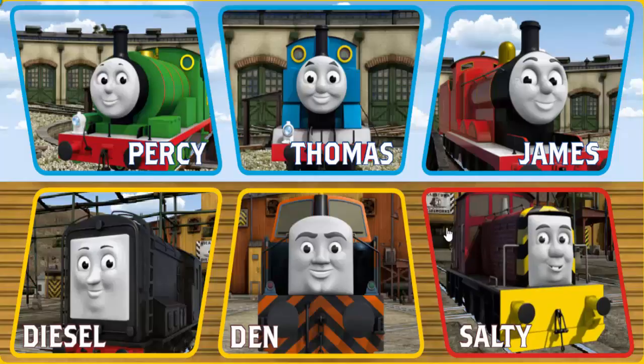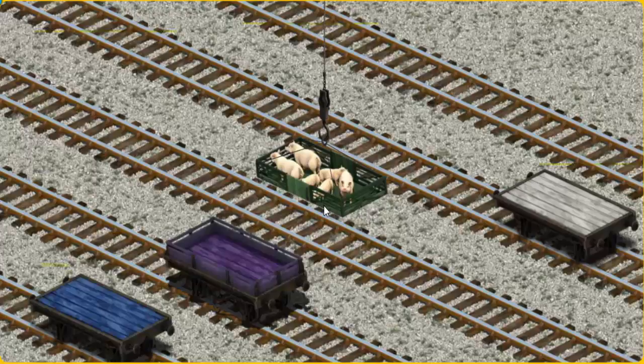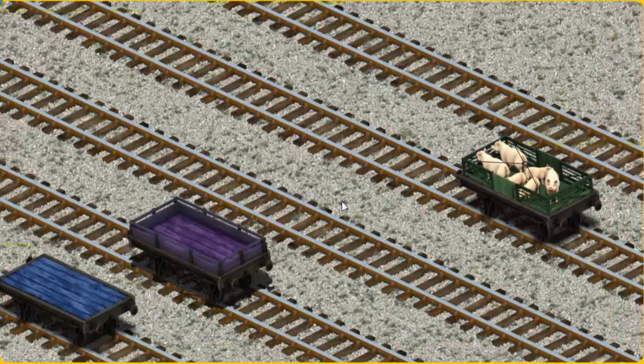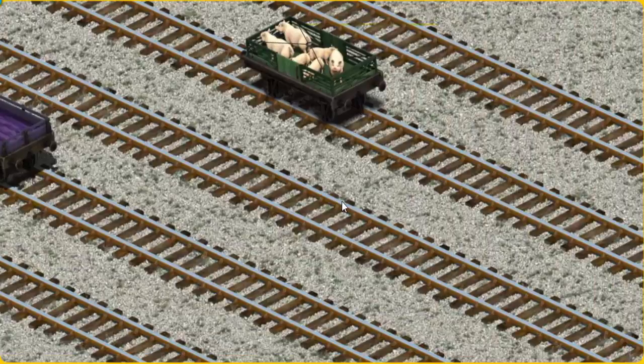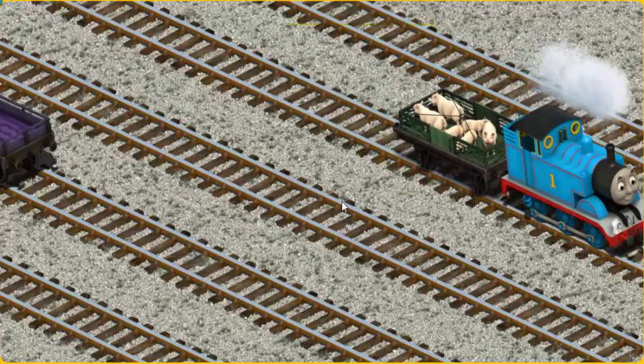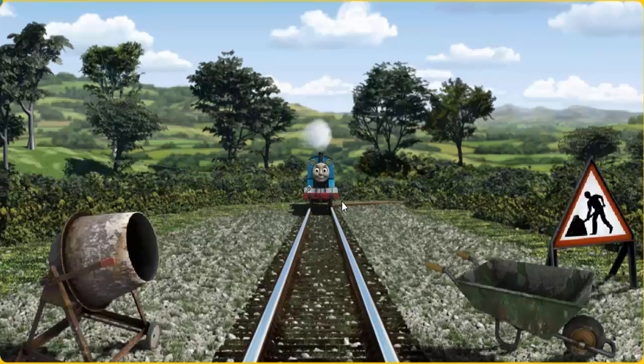It's a busy day at Brendam Docks. Thomas and his friends have many deliveries to make. Thomas must deliver the pigs to Farmer Trotter's farm. Help Cranky find the pigs. You found them! Let's lift and load. Now the cargo must be loaded. Show Cranky where the white flatbed is. You found it!